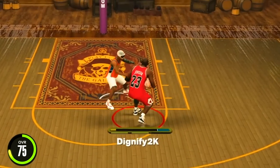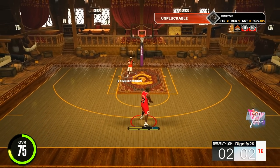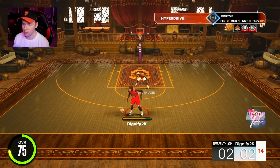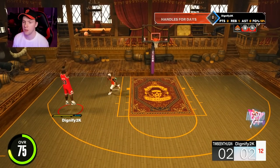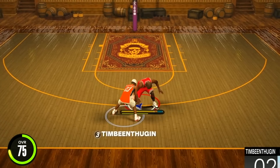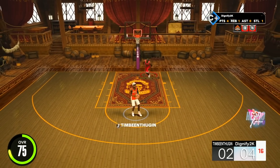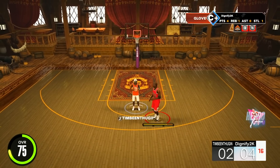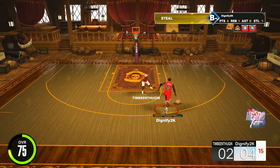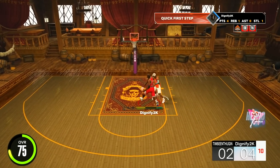My stamina is crazy drained — definitely needed that Gatorade. Let's see if we can do a little hop jumper here — that's kind of slow. Oh yeah, that's a steal! Bronze Glove — I told you I knew what I was doing upgrading that. Bronze Glove is all you really need. A little spin back — that's the Jason Tatum, it's not even that bad to be honest.